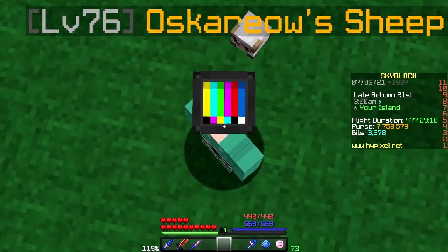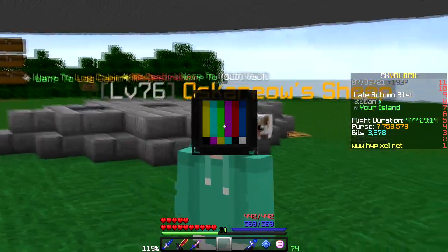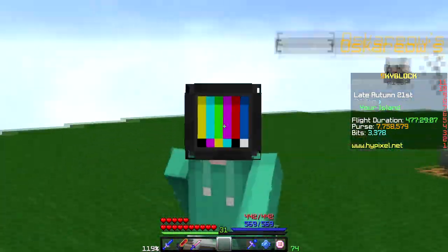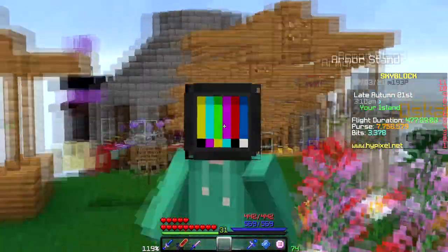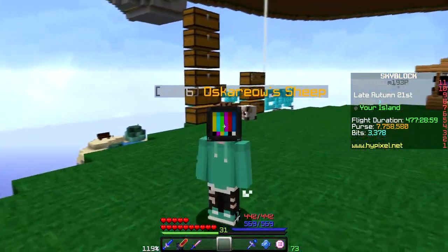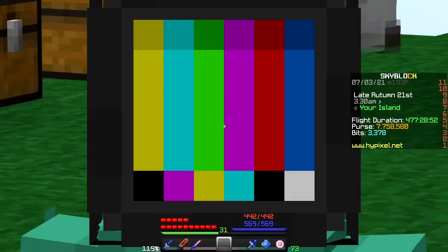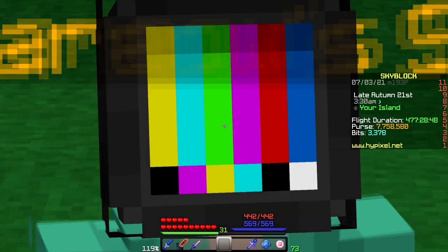Hello everyone and welcome back to Hypixel Skyblock. Today I'm going to be giving you a full tutorial on the Tarantula Slayer or Spider Slayer. This is a very popular slayer because you can make a lot of money off of it, it unlocks vital collections, including the Tarantula Helmet used in Berserker setups, and Fly Traps which give a 20% buff to minions.